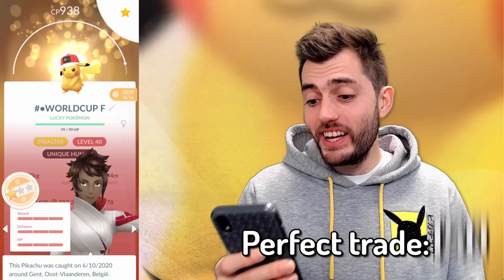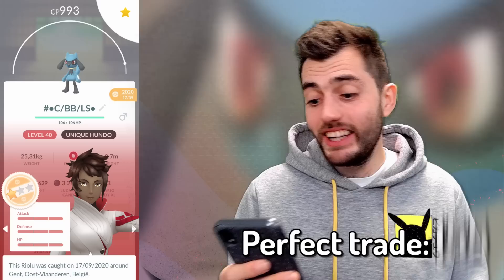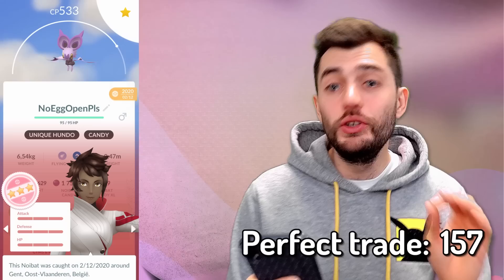Persian, Pikachu with the world cup hat, Pikachu with the Ash hat, another Pikachu with the world cup hat — this time it's a female — Lampent. Another hundo Pikachu with the Ash hat, this time it's a male. Alolan Marowak — and it's not even lucky, amazing. Another hundo Riolu — non-lucky. Gyarados, hundo Noibat.